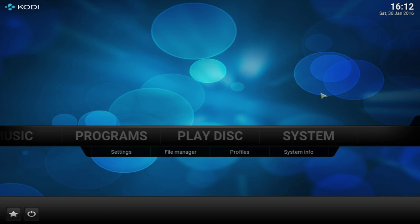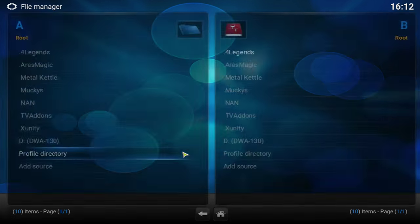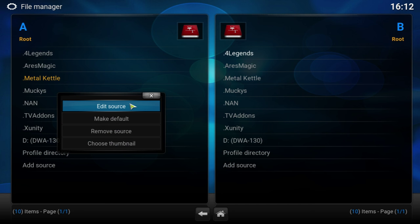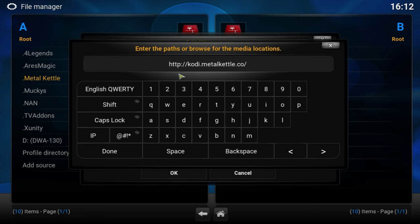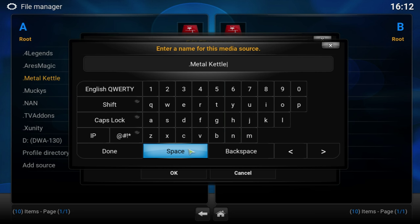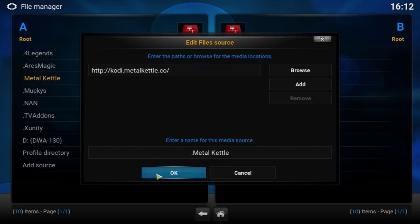Back at the default settings, go to System, then File Manager, and we're going to add a new source. Go ahead and add the source — I'll have the link in the description below. Make sure there are no spaces at the front or end, and don't miss or misspell any letters or it won't work. Name it 'metal kettle' so it comes to the top of the list.